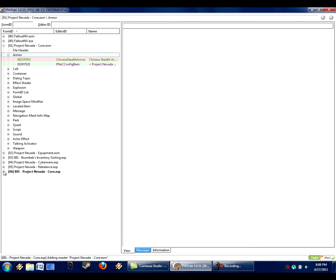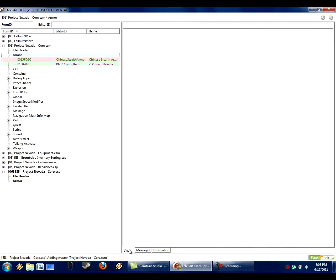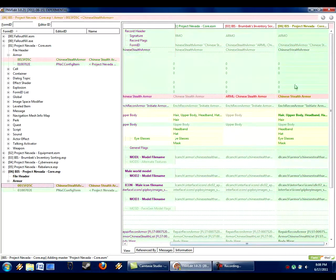It says it's going to make those two as masters, since we're getting data pulling from both of them — hit yes. Now we have this here, and notice this message says copied, added masters, etc. So now we have the armor and both entries. We have the Fallout New Vegas version, Project Nevada, and the BIS Project Nevada version. We notice it has retained all the changes from the original Project Nevada Core, because we copied it from the Project Nevada Core armor.